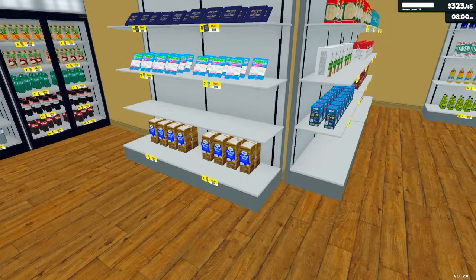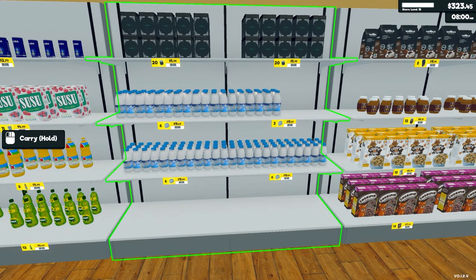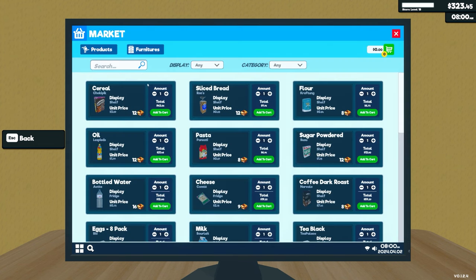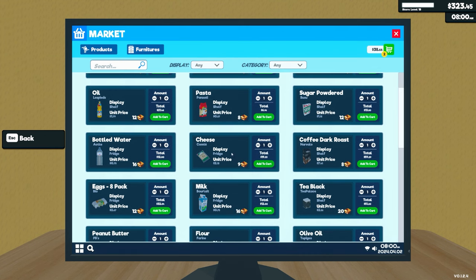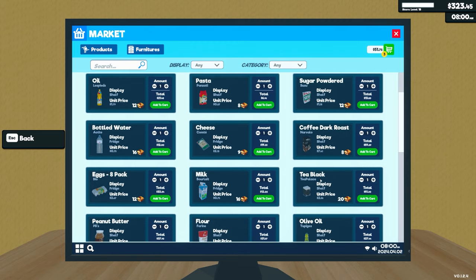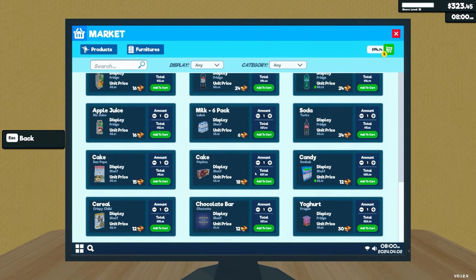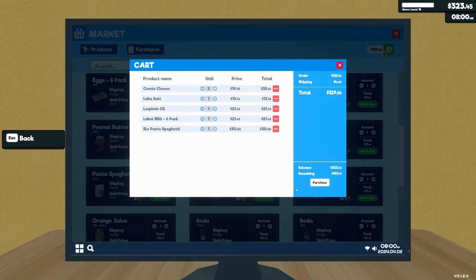Haven't yet decided, but I'll go ahead and see what we need to buy. We need spaghetti, oil, salt, and cheese. So it's over to the market. We'll pick up two cheeses, why not. Salt, oil, and I think we'll get some milk because we're running low on that one. I don't know about the cake mix, but spaghetti for sure. We'll purchase those.